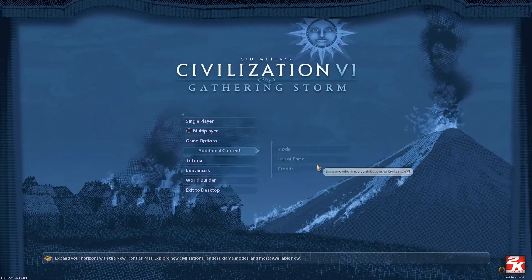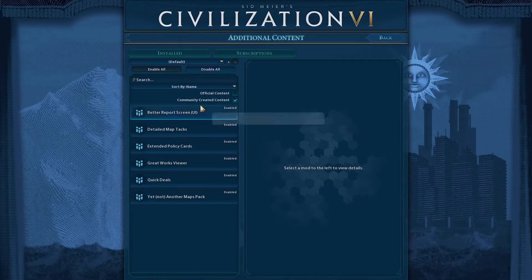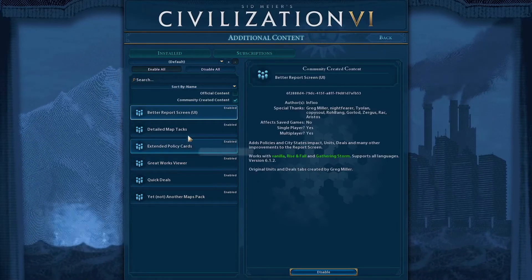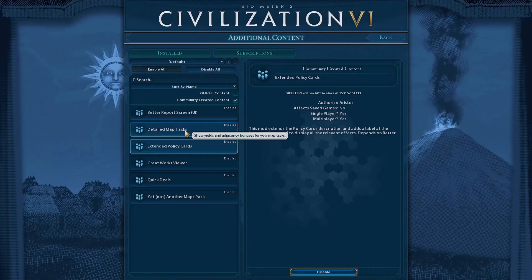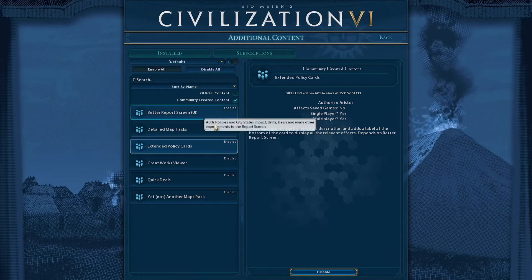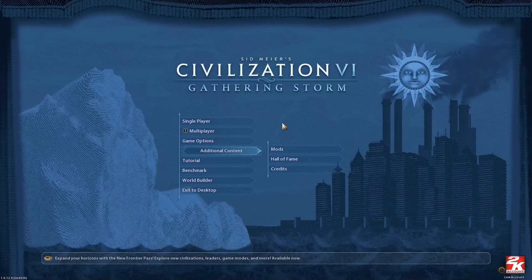Under Additional Content, go to Mods. If you uncheck official content and look at community created content, you will see Better Report Screen and Extended Policy Cards listed. You can see I'm also using Detailed Map Tags, which helps plan out your cities and districts — it's also an awesome mod, though not as essential as the other two. I greatly recommend you install those mods and enjoy the game at a whole different level.